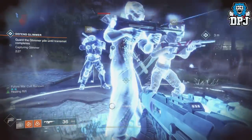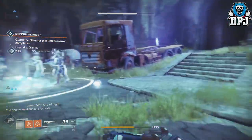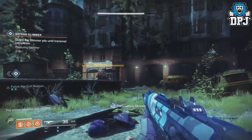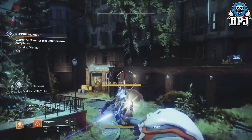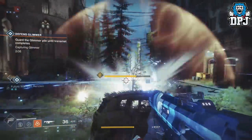I will also say I did all of this solo — doing it in a fireteam makes it even quicker. Now if you want those top level faction rewards, you need a total of 1000 tokens. You get quite a few each day for doing the faction rally milestones. Do this across all 3 characters so you can earn easily over 100 tokens. But after that you are kind of stuck, and unless you know a fast method it will take you absolutely ages.